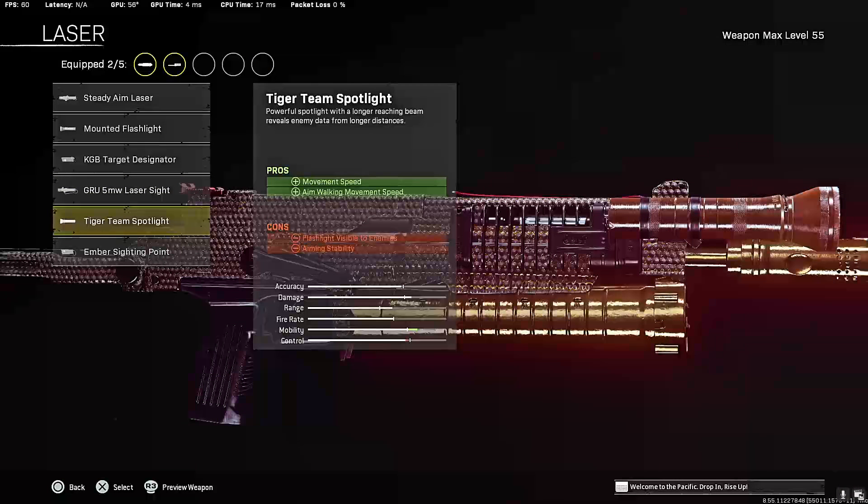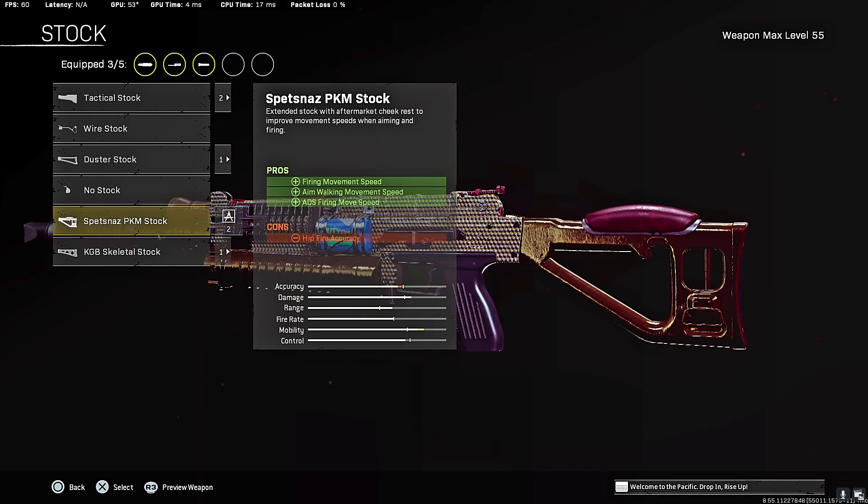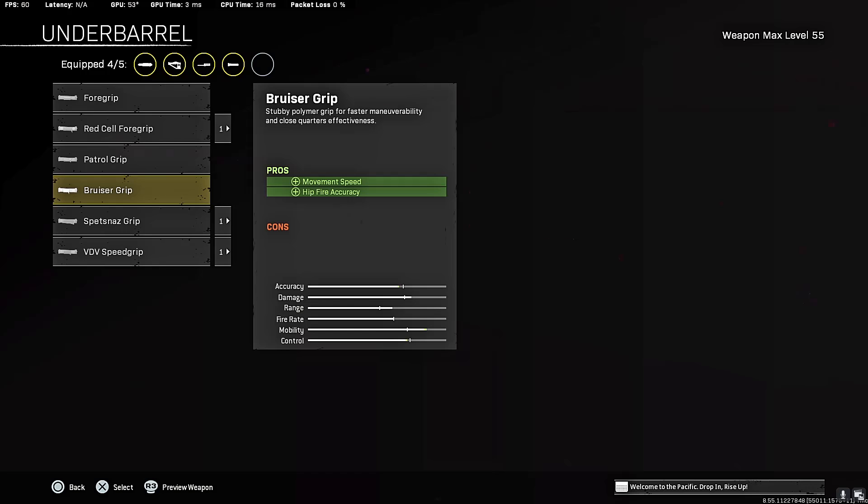For the laser, the Targeting Spotlight did get nerfed a while back — like six or seven months ago — but it is still the best attachment if you want movement speed on the gun. It offers the most movement speed and you also get aim walking movement speed. Usually I run the Skeletal Stock, but for some reason the Bullfrog PKM just feels better, so I went with PKM stock.